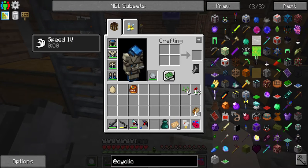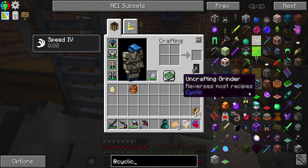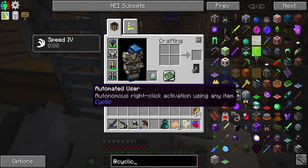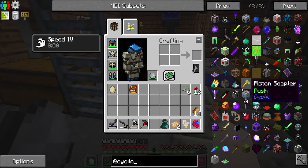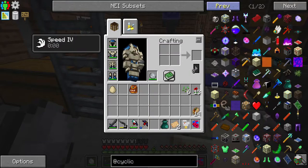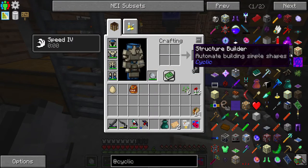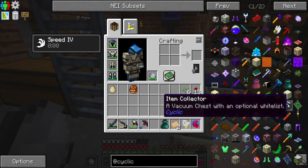Fire starter, block miner, uncrafter, automated user — right click activation using any item. That doesn't sound like what I'm looking for. Block placer, structure builder, item collector.